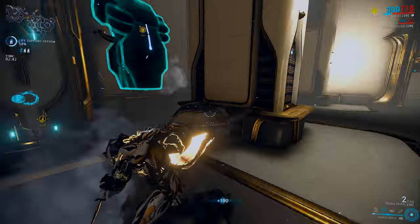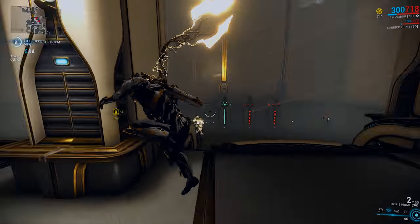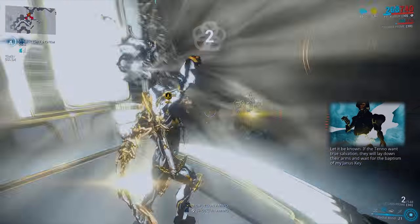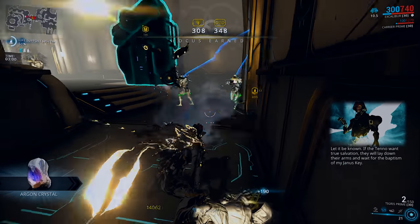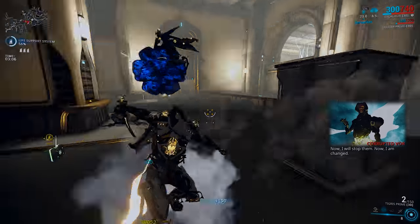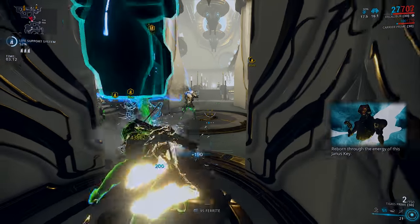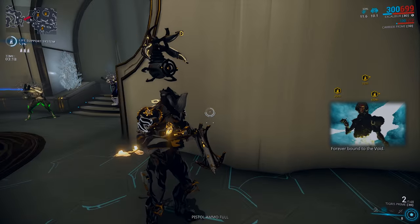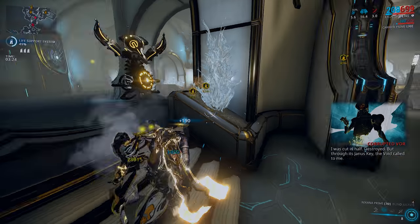Moving on to Excalibur's second ability, Radial Blind. This ability allows Excalibur to raise his sword and let out an intense flash of light, blinding enemies within line of sight in a 25 meter radius for 15 seconds, also opening them up to finisher attacks. Duration is increased via Power Duration mods, and range is affected by Power Range mods. If you want a build around Radial Blind, use the augment Radiant Finish, which causes enemies affected by Radial Blind to take 300% more finisher damage. It may also be beneficial to use a dagger with the mod Covert Lethality equipped, as this grants 100% extra damage when the enemy is blind or unaware.